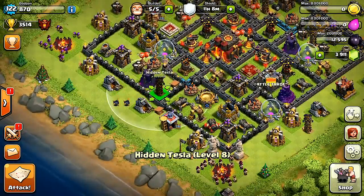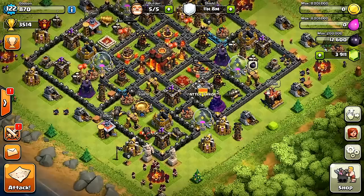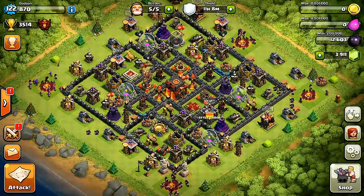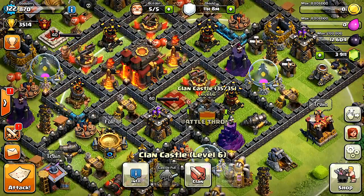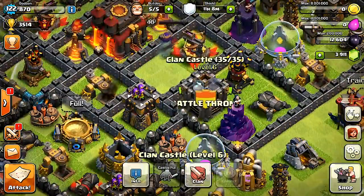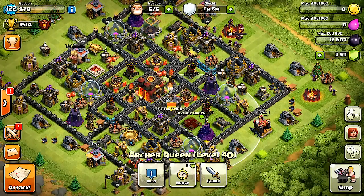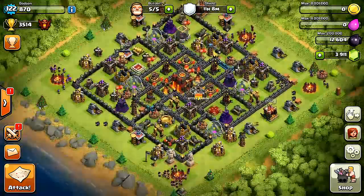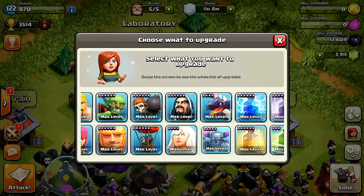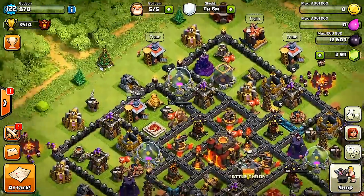That also reminds me — the heroes now have the radius of the mortars, and it doesn't follow the heroes anymore. Where the heroes used to walk around and the radius would follow them, it doesn't do that anymore. I'm worried the clan castle troops are going to be what people lure out, so I'm trying to put those centered and hopefully all the base designs will be great.